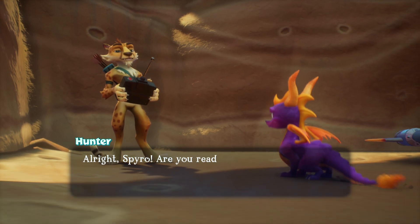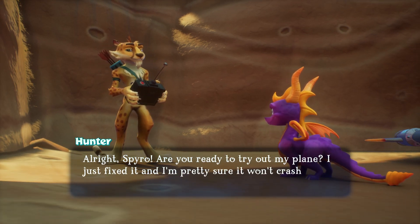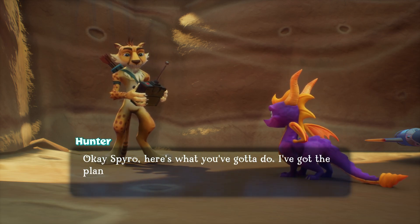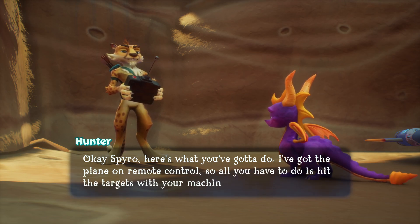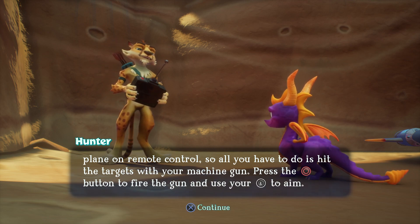All right, Spyro. Are you ready to try out my plane? I just fixed it and I'm pretty sure it won't crash now. Okay, Spyro. Here's what you gotta do. I've got the plane on remote control, so all you have to do is hit the targets with your machine gun. Press the attack button to fire the gun and use your left stick to aim.